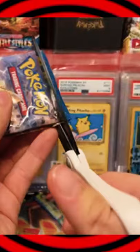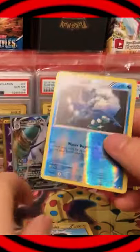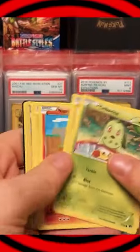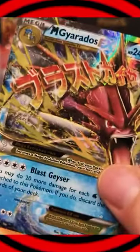This one. Steve. All right, Jared, come on, pull the spicy ones. We got Frogadier Reverse Holo. All right. How about pack number two? They can't all be hot packs. Here's Max Potion and Mega Gyarados. Nice, dude. That's why we like Breakpoint. It's very cool.